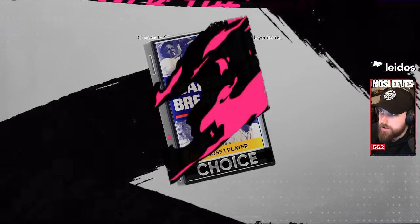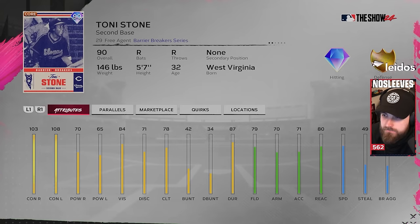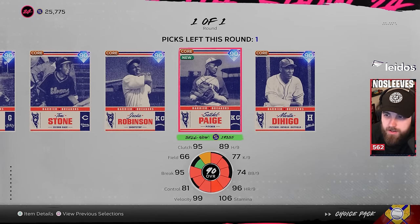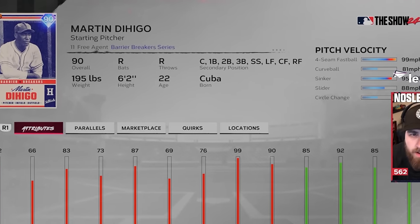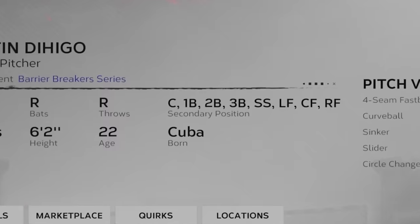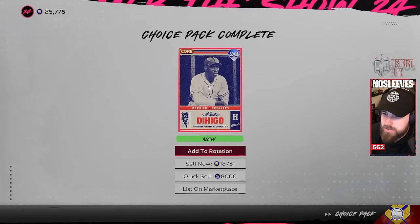Lastly for the pre-order packs, the Barrier Breakers — there are a lot of strong options. I went with Martin Diego simply because he can literally play any position and also be a starting pitcher. As you're building your team, the advantage of choosing him is that you can keep him in your lineup until you find a replacement you want, then just move him to the next position until you've upgraded your entire lineup.